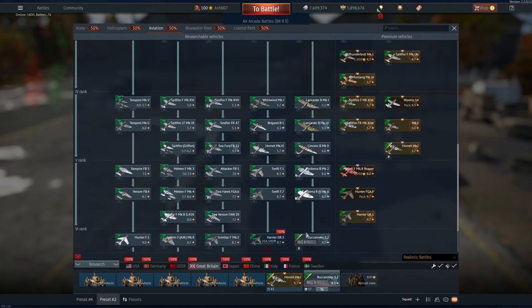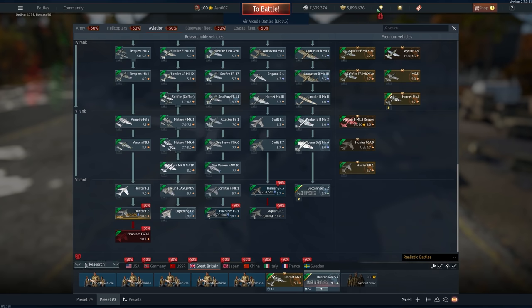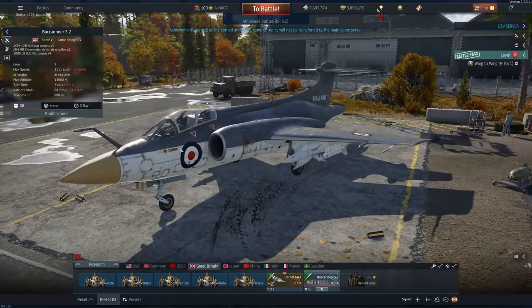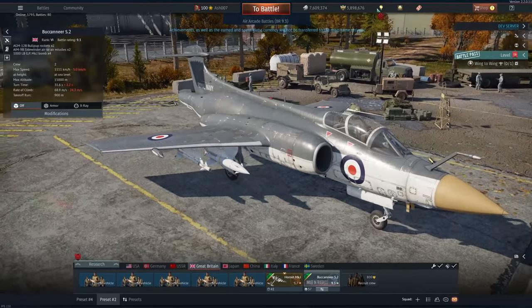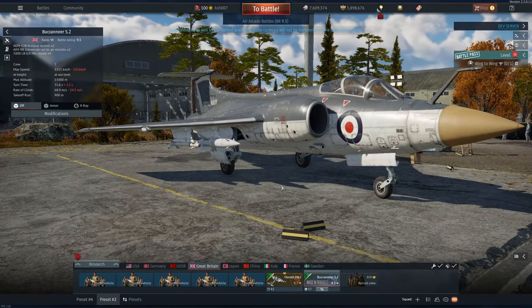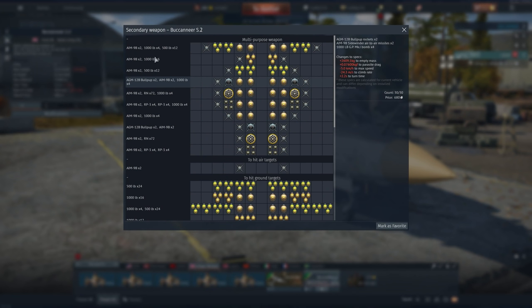Holy hell, that's interesting. With a top speed of 1,111 kilometers an hour — it is absolutely gorgeous looking but also really strange looking at the same time. Where's the Sea Vixen? I'd like to see that in-game. But Britain, rejoice — you actually have something to play. It's got AGMs times two, AIM-9Bs, and an internal bomb bay. In fact, it's a rotating internal bomb bay, so it's going to be interesting to test out.